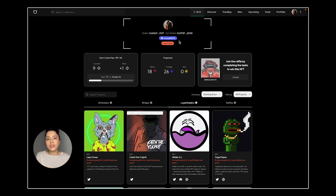For the badges, as you can see here, it describes your category as a holder — it can be whale, loyal holder, or both.